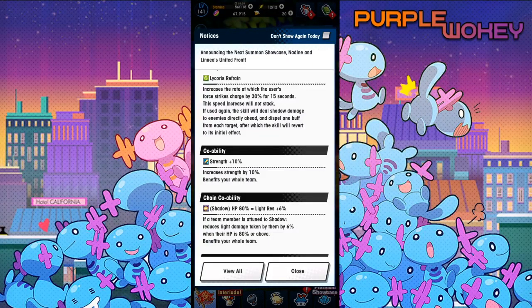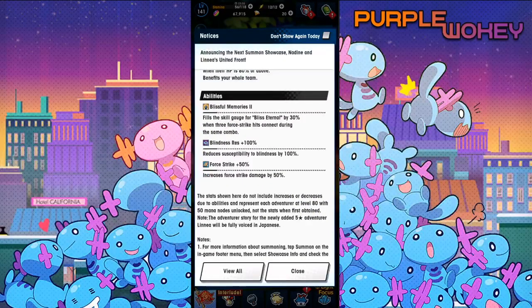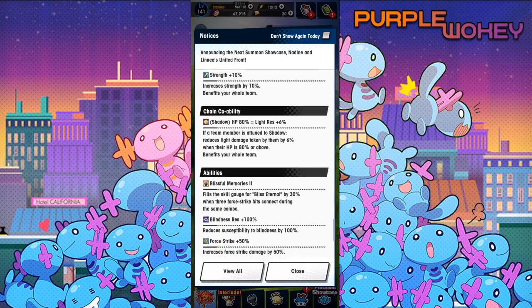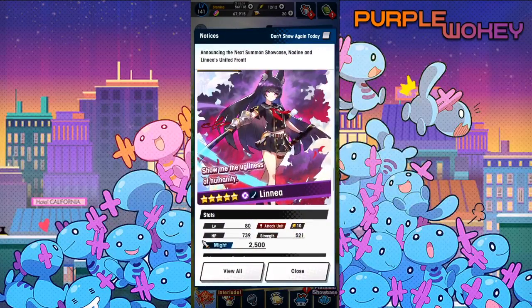If used again, the skill will deal shadow damage to enemies directly ahead and dispel one buff from each target, after which the skill reverts to its initial effect. Strength 10%, HP 80% equals Light Resistance 6%, Blissful Memories 2 — fills the skill gauge for Bliss Eternal by 30% when three Force Strike hits connect during the same combo. Blinding Resistance 100%, and Force Strike 5th. She could be really good — you could say that about all shadow. She seems like she'd be super fun.